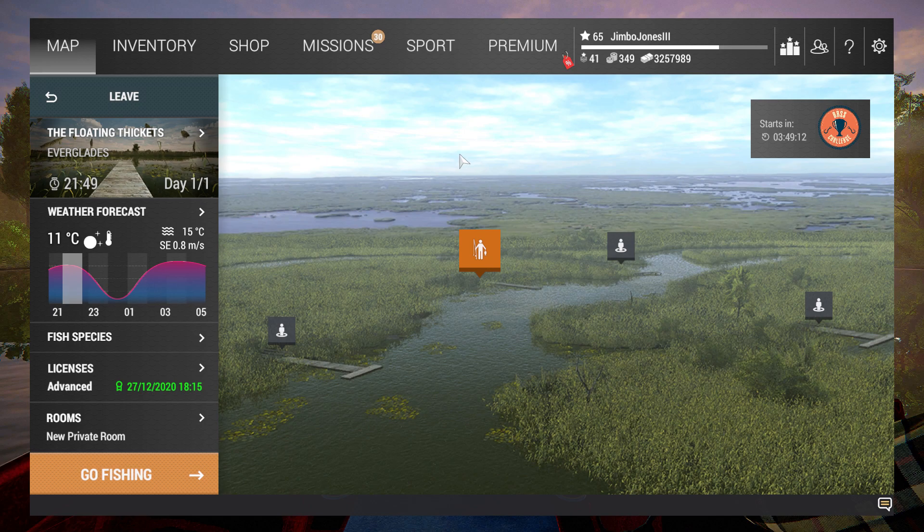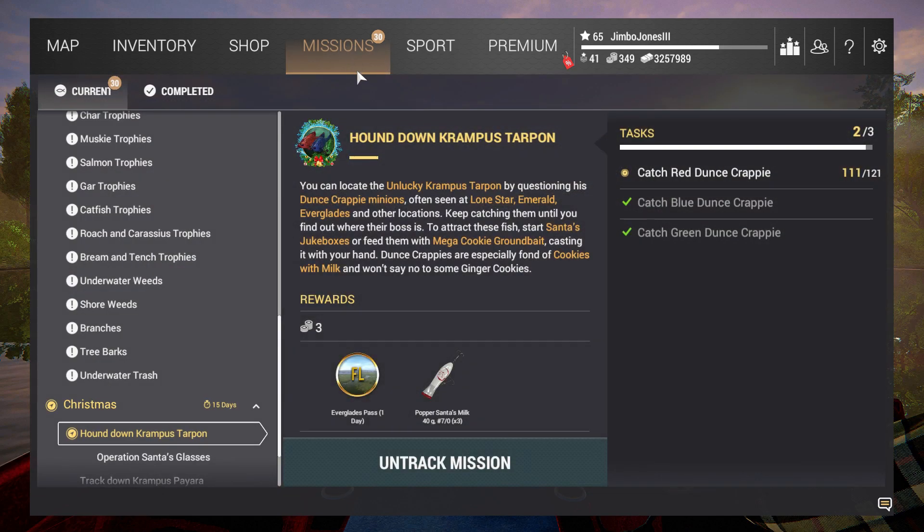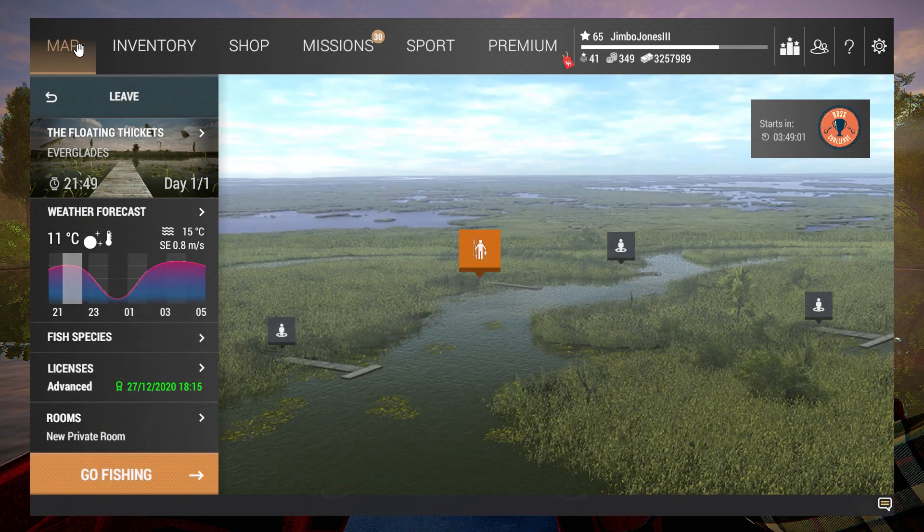I was really tearing my hair out because I quite easily got the blues and the greens — some with tokens, some with ground bait at Lone Star — and was trying everything to get the reds, which were down in the low 90s and I needed a lot more.